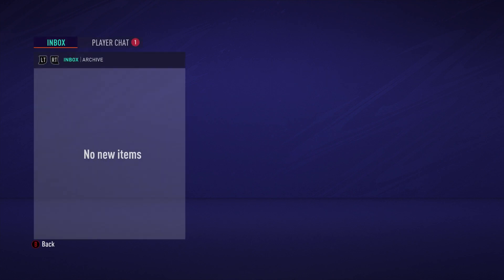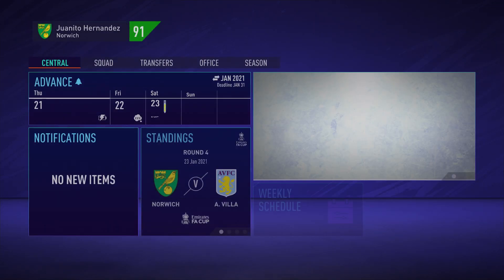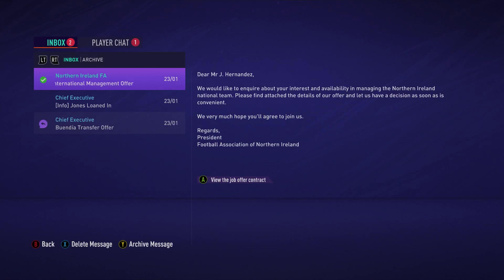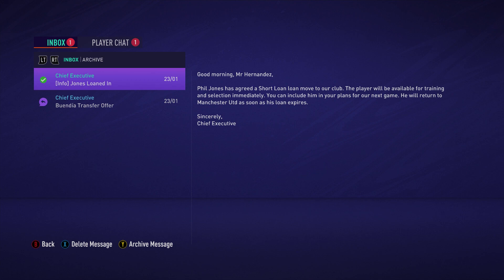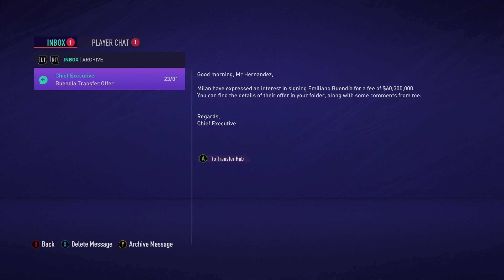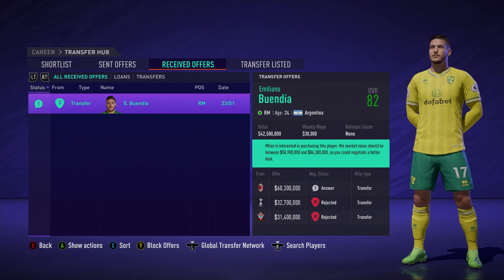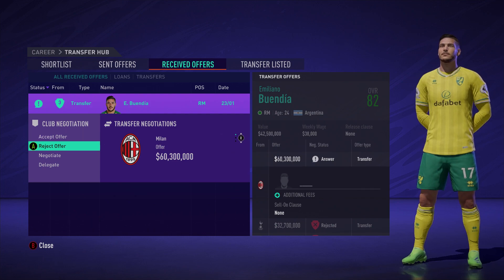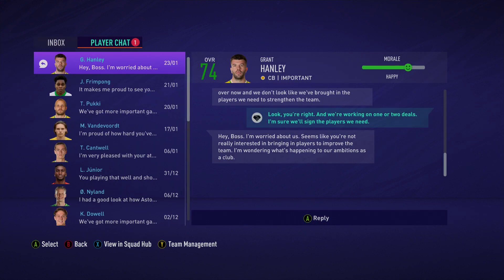We are now going to turn our focus to the game against Aston Villa in the FA Cup. We do have to reach the round of 16, which is what the board want. We get a transfer offer for Buendia - 82 rated, Milan offer 60.3 - but we will go ahead and reject that. The reason being, Buendia is staying here at least until the end of the season.